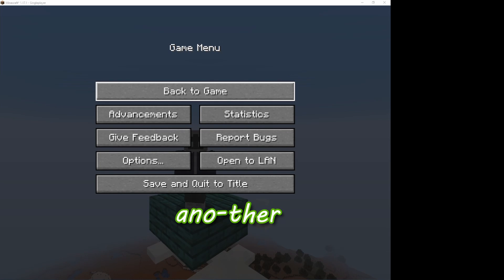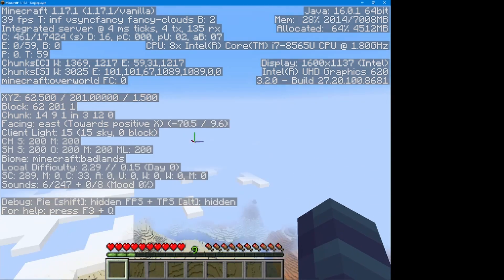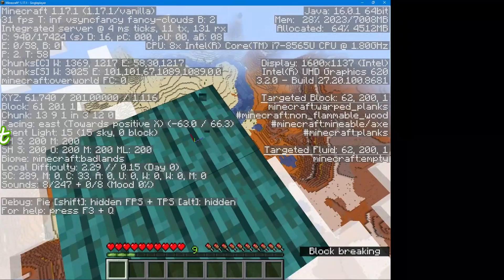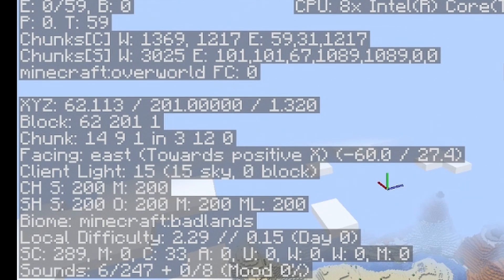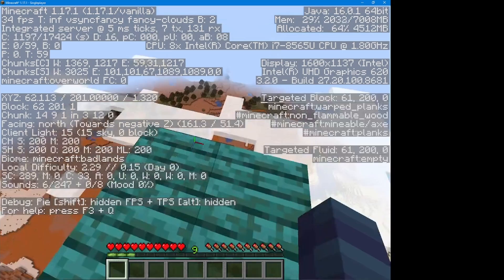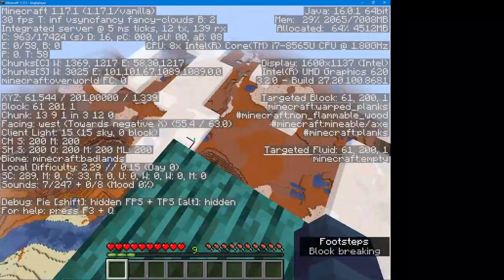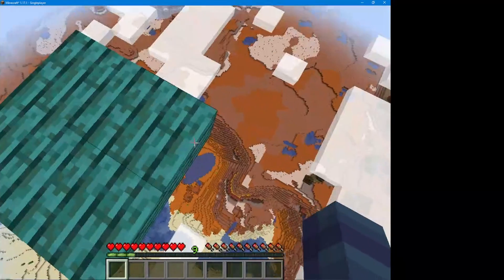Hey guys, it's Tony Bonnie back with another video. In today's video I'm gonna be showing you the F3 function keys and stuff like that. Like when you press F3 you get this up and it shows you the XYZ and all the other stuff.